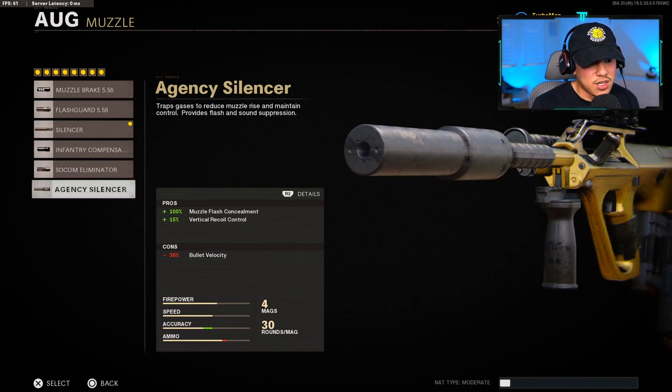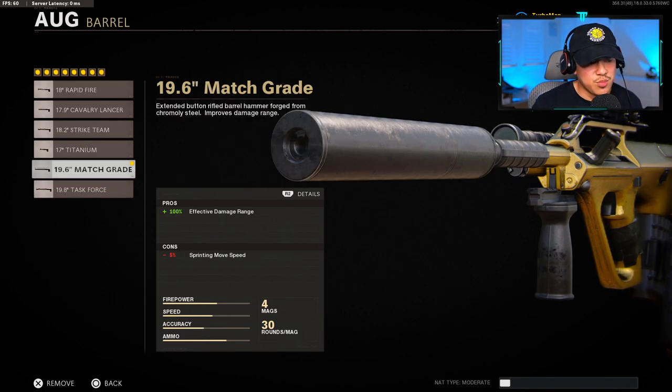Now, the agency silencer does have vertical recoil added to it as well as muzzle flash concealment. But the con of 30% in bullet velocity — more than double the silencer attachment — is just way too much. We're going to be using the 19.6 inch match grade barrel. This one's going to give us 100% damage range. The AUG did get nerfed and they did nerf that damage range quite a bit, so adding this attachment maximizes the true potential of this weapon as much as possible.